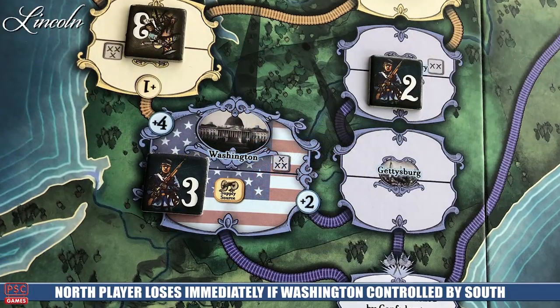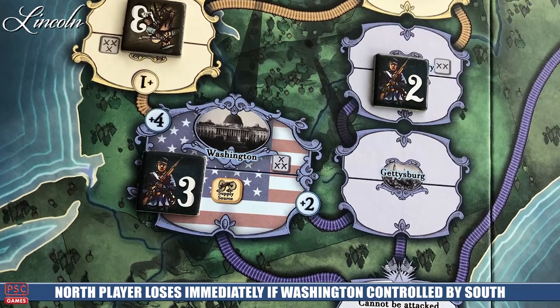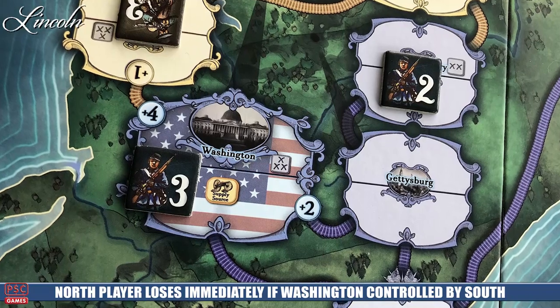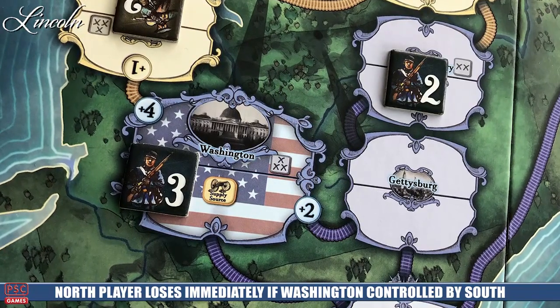There are some other ways to win the game. There are three main locations that are supply routes — locations you have to be tied into via railroad routes in order to build or put new units on the board. If you lose these, you're going to lose the game. If the Northern player loses Washington, their only supply point, and the Confederate States take control of it, the Southern states win.